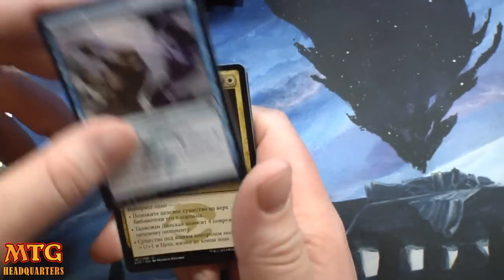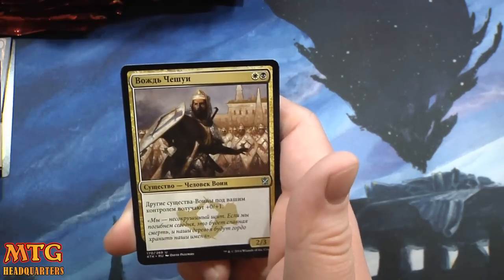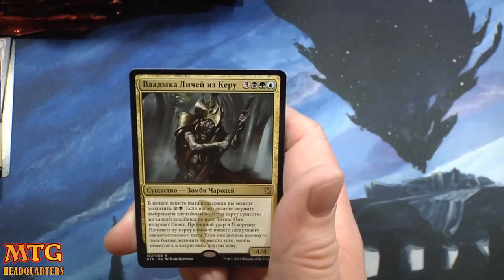Stubborn Denial, Jeskai Charm, the warrior guy — I forget the name — and we have the Sultai guy.